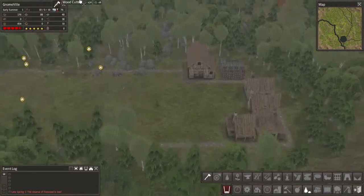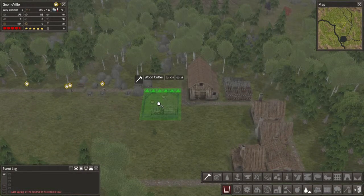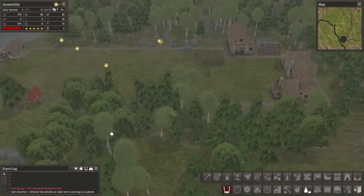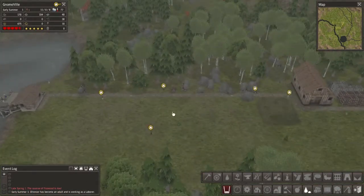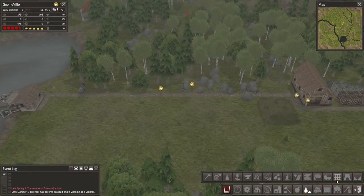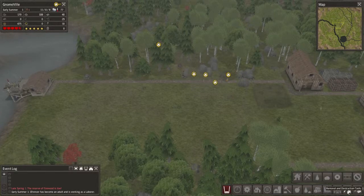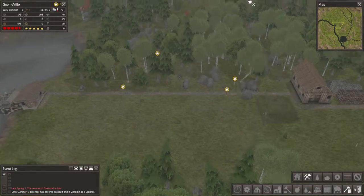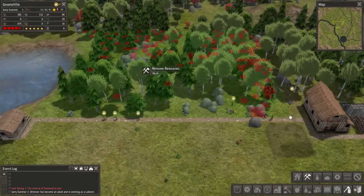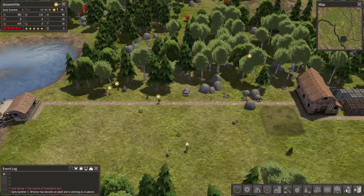I think I'm gonna set the woodcutter right next to the barn so they don't have to travel quite as far. Now, to ensure we have plenty of trees, stone, and all that, I'm gonna go ahead and tell them to chop out this area as well just to be positive. There we go, okay.